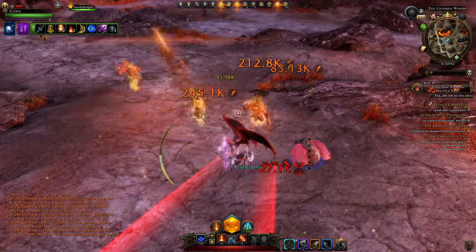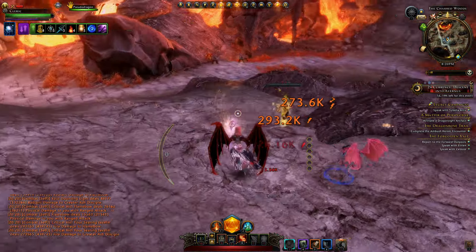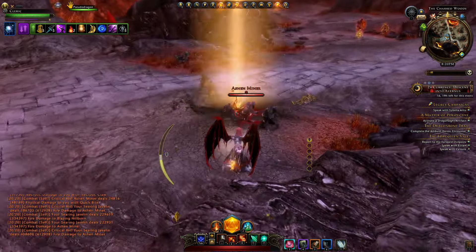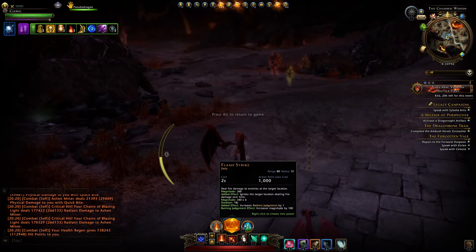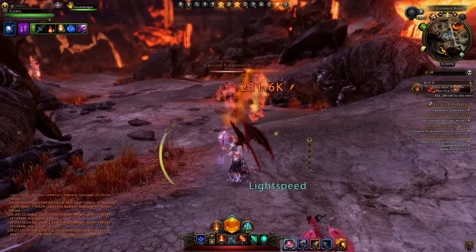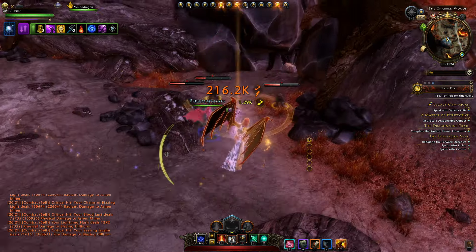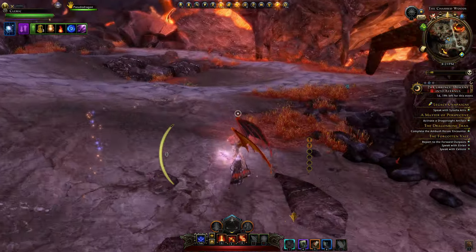It is definitely a class to get used to as it plays very differently from other classes — you really have to be careful about what abilities you're using and when. You have to take advantage of Perfect Balance to get that Divinity back. You can't just spam everything out carelessly and expect to do good damage. As for your daily power, you generally use Flame Strike, and you can use that after obtaining Radiant Judgment after casting a Searing Javelin, as Radiant Judgment will increase the damage of that power. Just pay attention to what stacks you have and which ability you need to use next.